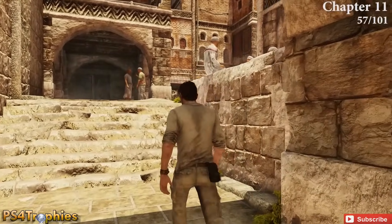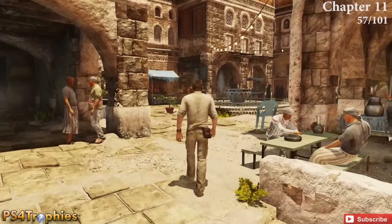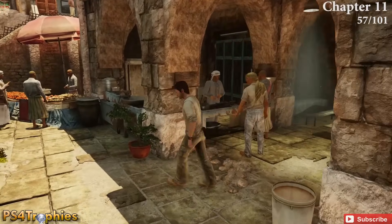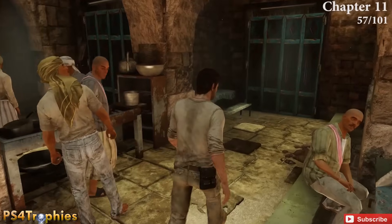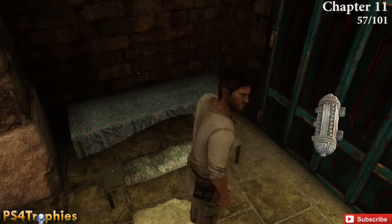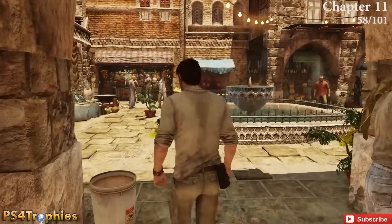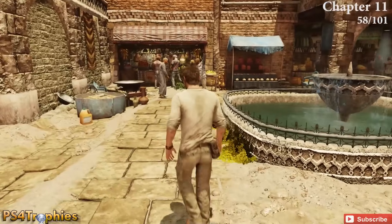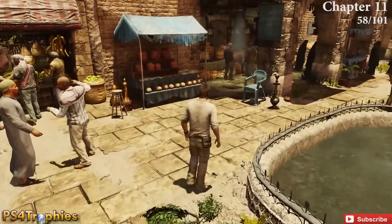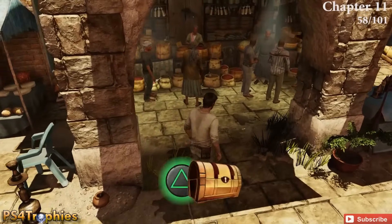You'll see a fountain in the center of the area. The second treasure is to the right of it — sitting right there on the end of a bench. These things are out in the open; I'm not entirely sure how all these random people walking around didn't find very expensive treasure. The third is on the opposite side, sitting right here on the ground.